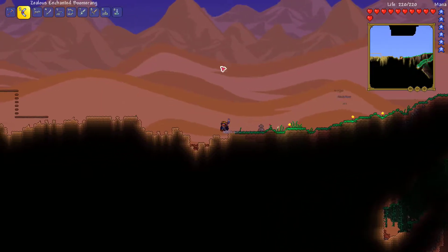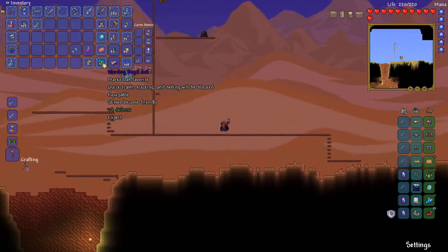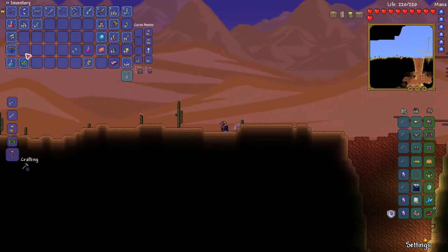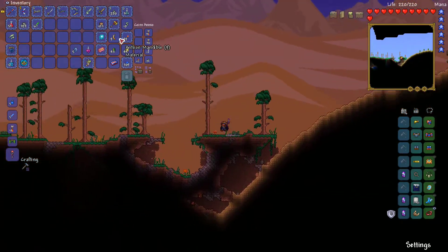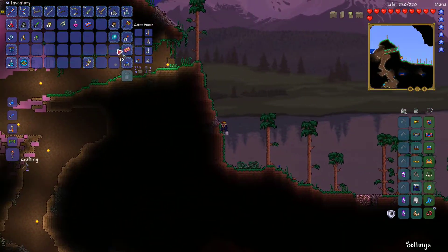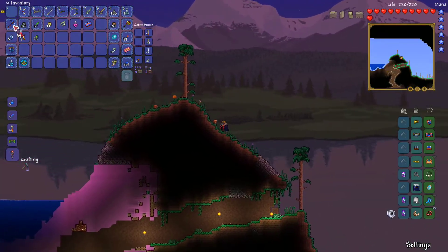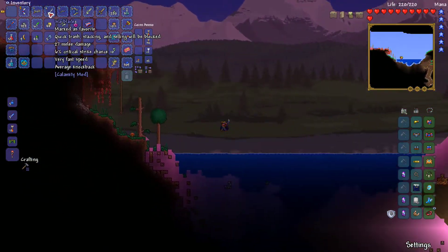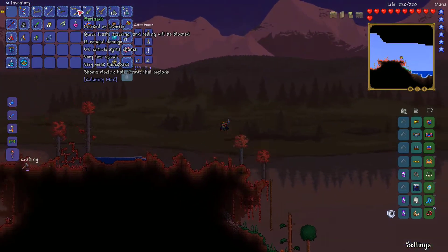We got a mining potion — that's awesome. I'll favorite those in my inventory. I have so many favorited items. I realized something: I don't need this in my hotbar to be able to use it, which is crazy. My water movement speed with this set is great — my movement speed is just insane.